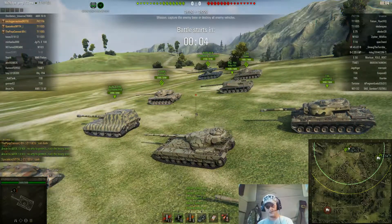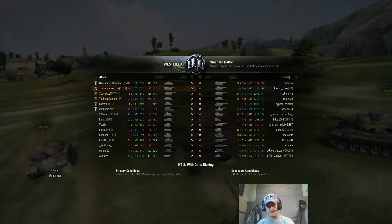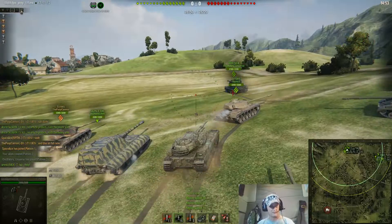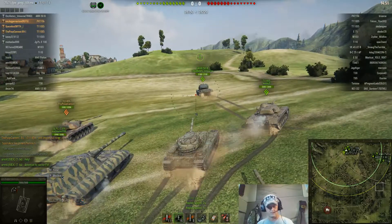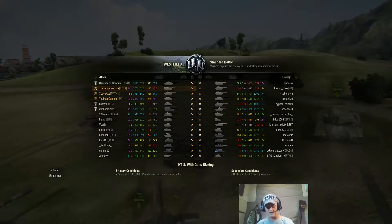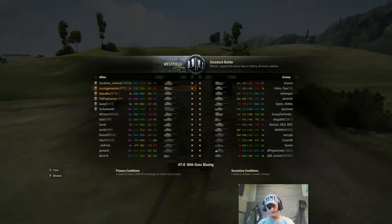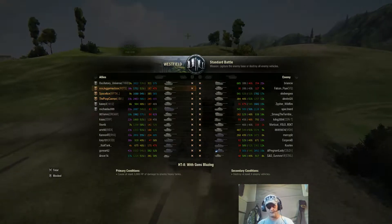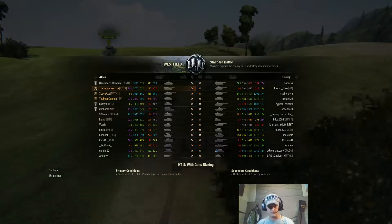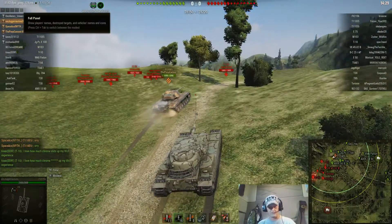Usually on this match, most of your heavies go up here. The problem you run into is if they've got artillery, which they did not — thank goodness — because usually artillery will just sit there and rain round after round on you. They had a pretty good team, though their top two players were pitiful. But they had some really good players. We had a lot of really good players, actually. So we go up here where the heavies normally do.